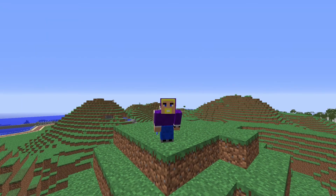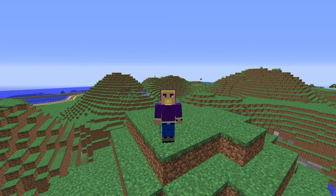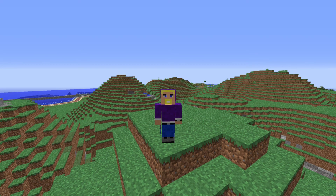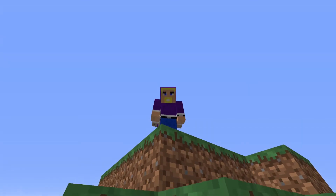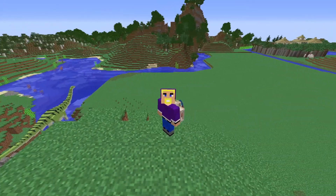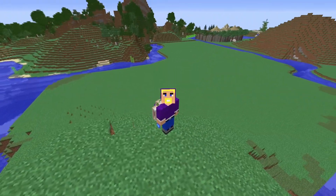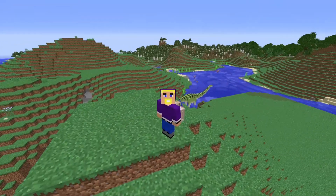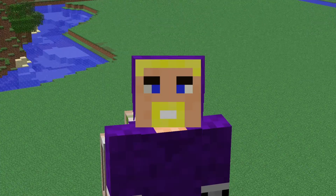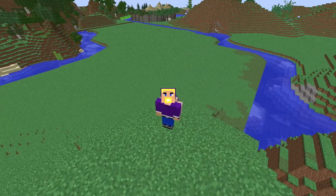Hello and welcome back to Minecraft Jurassic Park. Today it's time to build an enclosure habitat for a bird. I have been really busy making this area the bird island. It's an island because there's a river around it — I'm calling it an island. I even made it go right over there too.